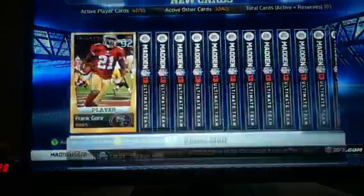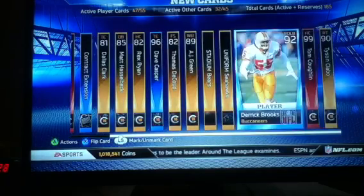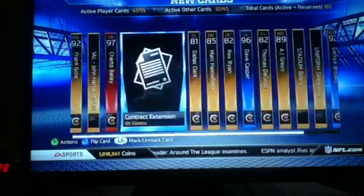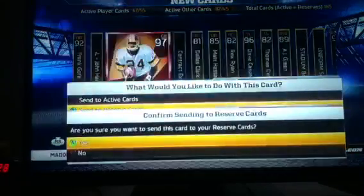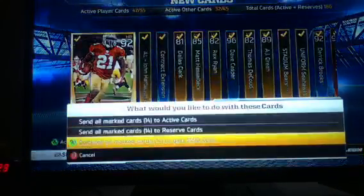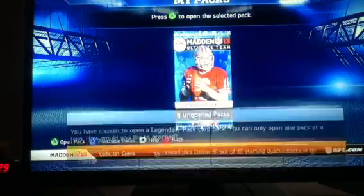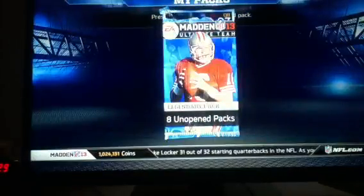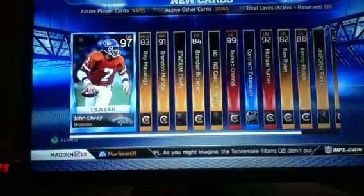Then I pulled the new Flashback Andre Johnson. And Skills pulled a three-set of Ghost Emmett Smiths - he was sitting in the blue right there off of that one. We were so happy about that because that put him up to 1.2 million coins.